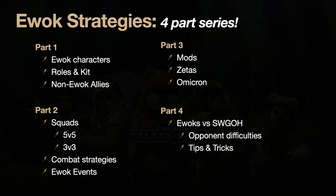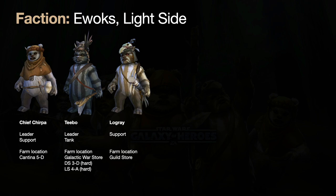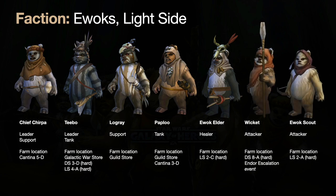Let's look at our team. Ewoks are all light side, from Return of the Jedi. You've got Chief Chirpa, Teebo, Logray, Paploo, Ewok Elder, Wicket, and Scout. Down below you can see the farming locations for each of them. There are two leaders, two tanks, two attackers, one healer, and one support. That support — Logray — is the hardest to farm, only available in the guild store. If you're going the Ewok route, Logray is essential; start farming him immediately.